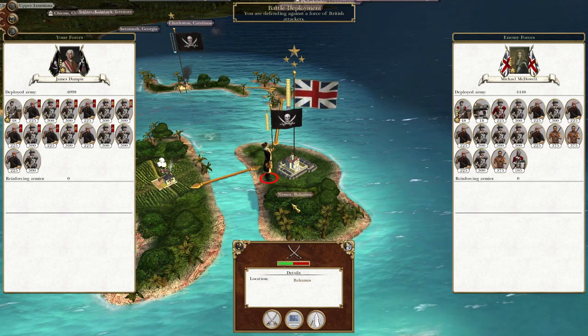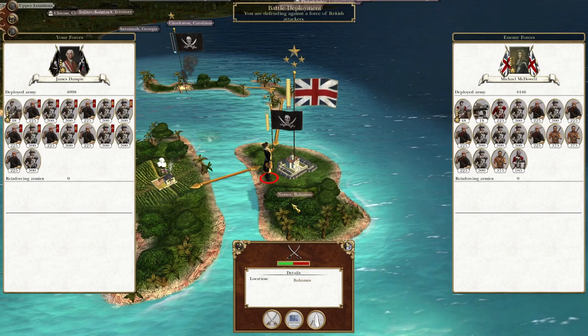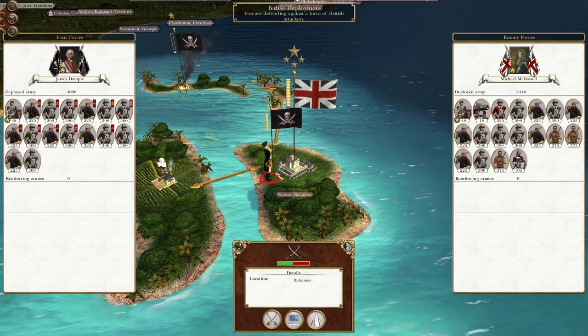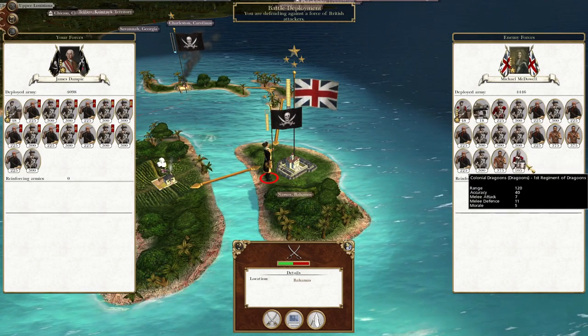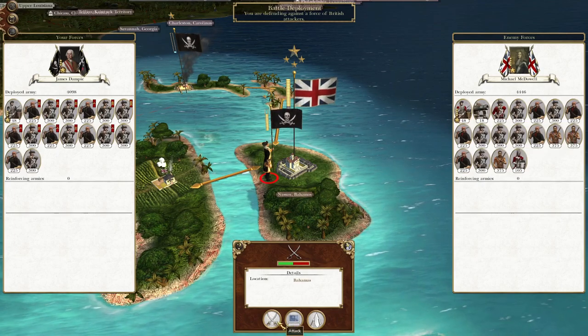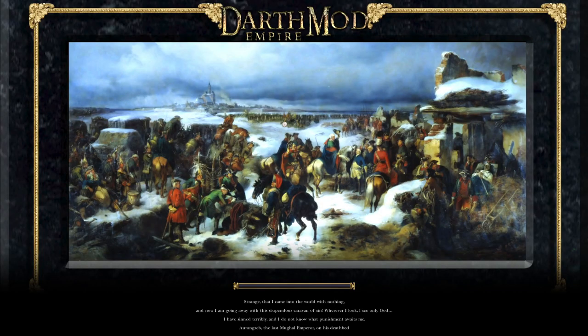What's up guys, this is the Roveman and I am back to bring you the next episode of my Empire Total War let's play as the pirates. To pick up where we left off, we have landed a force off the shores of Nassau where a very strong British force waits to receive us. We are going to be on the offensive, and I'm going to have to be a bit risky or bold with my general, because we're likely to run into situations where I just need to run cavalry into stuff to hold them up or cause them to break.